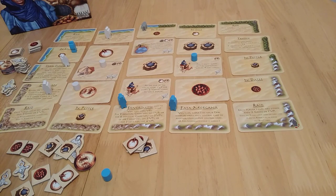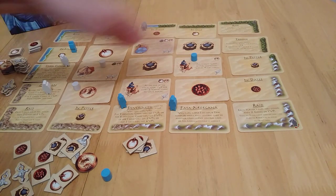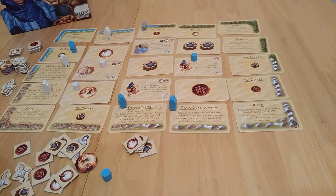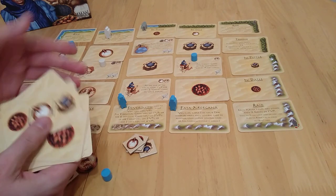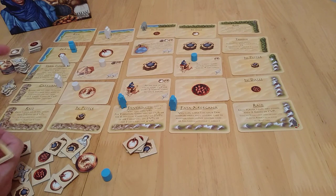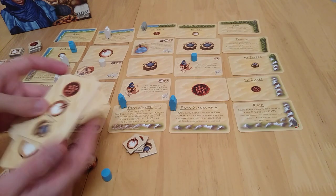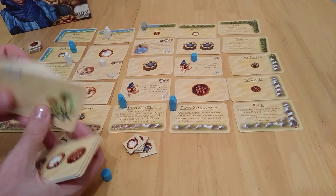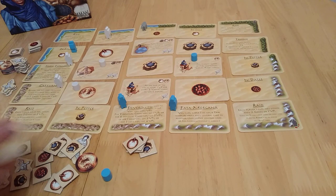As the game continues, you look to accrue resources. New goods cards get flipped over, so keep a supply of all kinds. The trader is similar to the silversmith — trade three identical goods for one gold, or two identical goods for one other good of your choice. The caravan lets you reveal the top card of the goods deck and take what's shown. The tribal expansion lets you blindly pick a tribe card; if you can pay its cost, play it straight down, otherwise it goes to your hand. Hand limit is always one card.